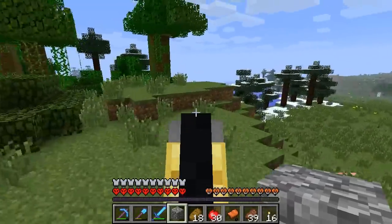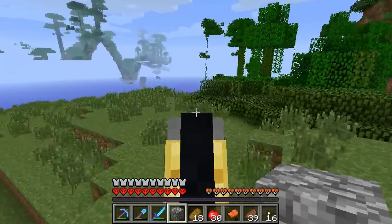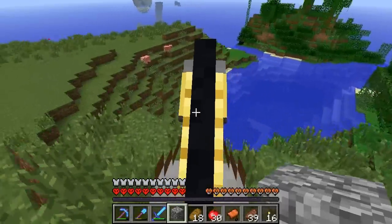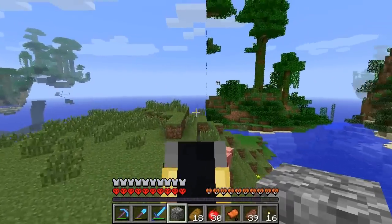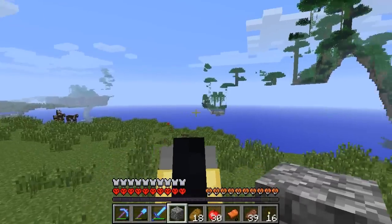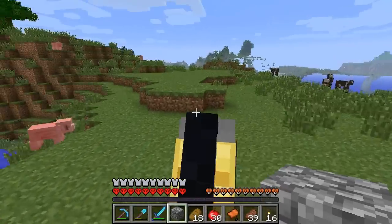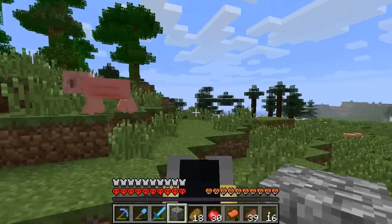I don't want to go through the jungle — I'm going to try to go around it. The jungles are probably the worst obstacle, and then an ocean would be the next worst. Actually, I took a screenshot of the coordinates of that nether portal, so that might be an option. I'm going to go find that nether portal.